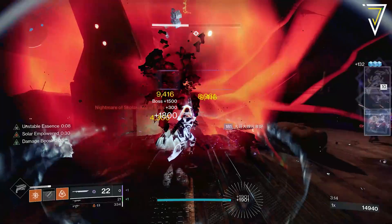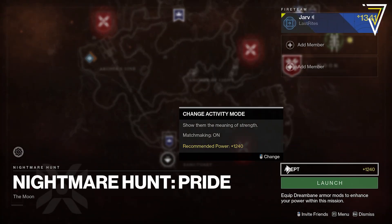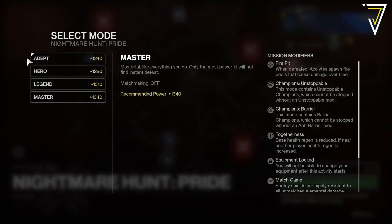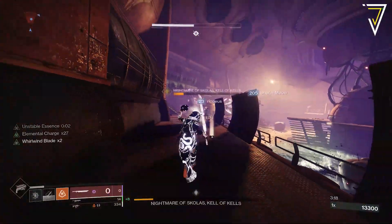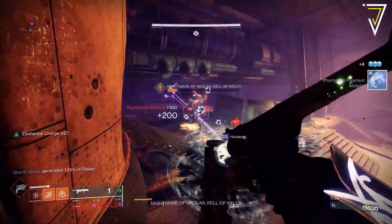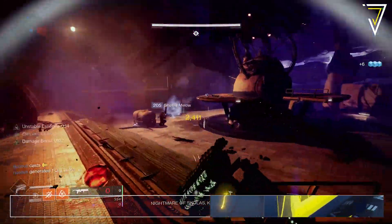So the best source for getting solstice key fragments is nightmare hunts. You can find nightmare hunts on the Moon, available if you own Shadowkeep. The great thing is you can complete these on the lowest difficulty — Adept — which is matchmade and very manageable. You can complete runs in between two and three minutes, and for each nightmare hunt you complete you'll get between 13 and 15 solstice key fragments: 10 guaranteed on completion plus up to an additional five for a platinum medal.